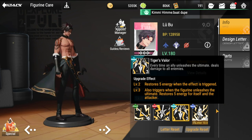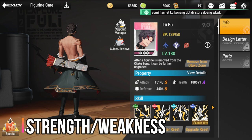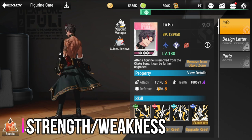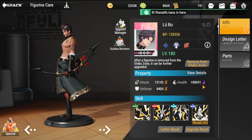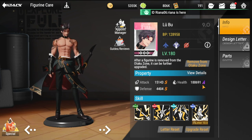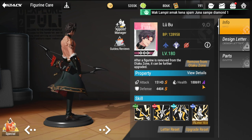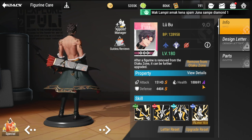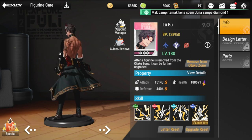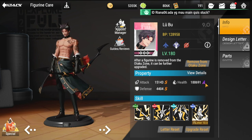As far as strengths and weaknesses: his attack should be rated S, and his health is already good at A, but health is his weakness — he has no self-regen and relies on other healers. So as much as possible, put extra health on this guy.